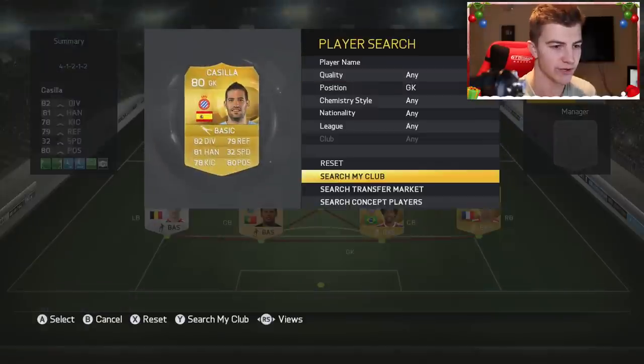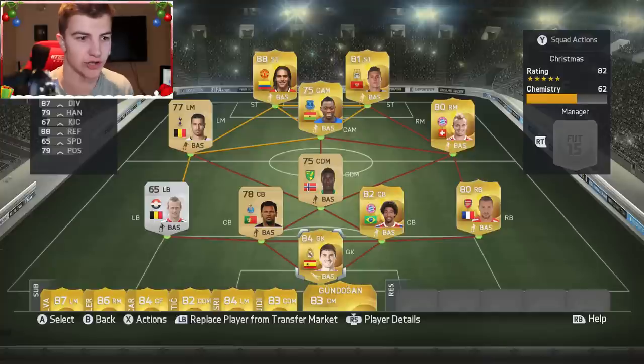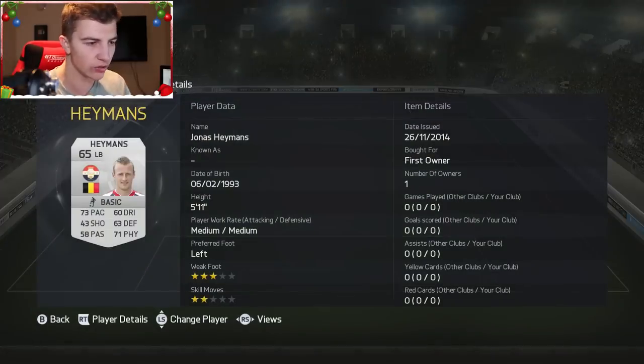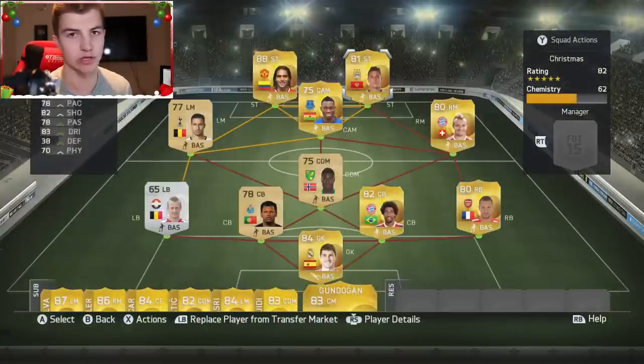If I actually press the right button we can swap him in for Casillas. Very very good indeed. Okay then guys, what is on your screen right now is the team we are going to use in the first match of this Christmas episode of Be A Legend. We didn't manage to spell Christmas entirely but we've got a mixture of the spelling of Christmas - Casillas is the C, Heymans is the H, Rolando is the R, Dante is one of the reindeer, and so on and so forth. Let's get into match number one.